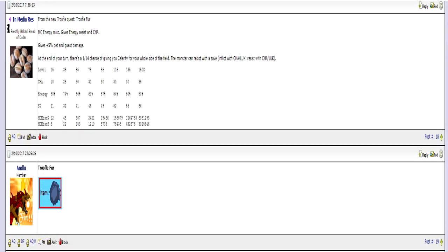Also from the 2017 event is Truffle Fur. It's a Mastercraft energy miscellaneous item that gives energy resistance and a Charisma stat, and gives plus 5% pet and guest damage. At the end of your turn, there is a 1-in-14 chance of giving you Celerity for the entire side of your field, and the monster can resist with a save. So if you don't have Arya's Rattle or the Shockcaller, you can try and use this instead. Apart from the damage boost, you also get a small chance of gaining Celerity, which is what makes this item good.